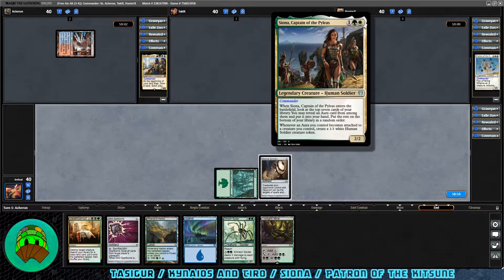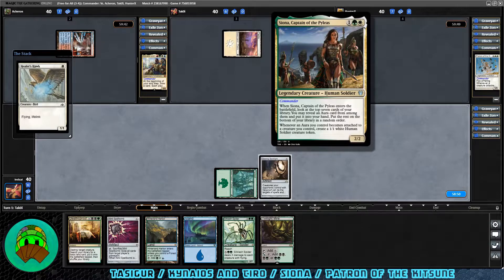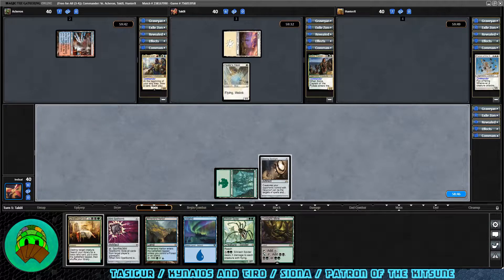Next is Siona, Captain of the Pyleas — one green, white — a legendary 2/2 human soldier. When she enters the battlefield, look at the top seven cards of your library; you may reveal an aura card from among them and put it into your hand, then put the rest on the bottom in random order. Whenever an aura you control becomes attached to a creature you control, put a 1/1 white human soldier creature token onto the battlefield. They have the Planes followed by a Healer's Hawk — Suntail Hawk, eat your heart out.